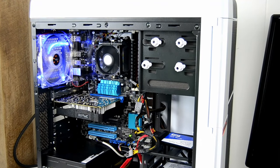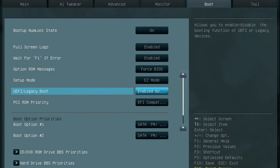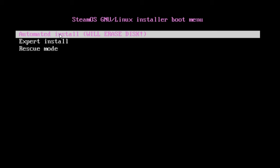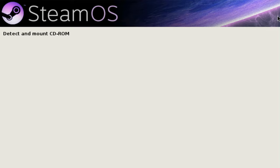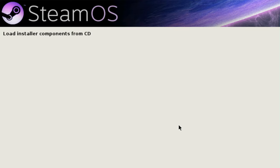Every BIOS or UEFI is different, so use your motherboard's manual to figure out how you would do this on your system. Also set your BIOS to boot from the UEFI if that option is available on your system, and then reboot. From here, select the automated installer and the system should do the rest of the work for you. I'm assuming you only have one hard drive, but if you have more than one, I do suggest only having the SteamOS hard drive plugged in for the install, since it'll wipe everything off of it.